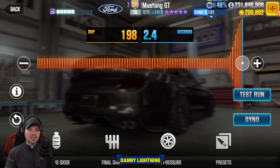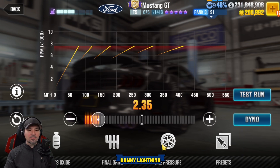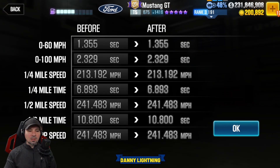But if you got the car upgraded and up to purple stars, give this a try: nitrous all the way to the right, final drive 2.35, and tire pressure on 27 psi. This is not my account so I don't really take this into live racing to try it out, but normally this type of tune does pretty well on most cars — but not all cars — in live racing. That gives us a dyno of 10.800.